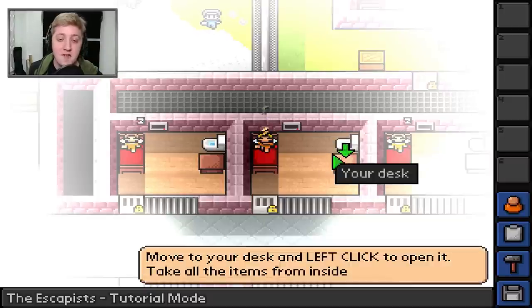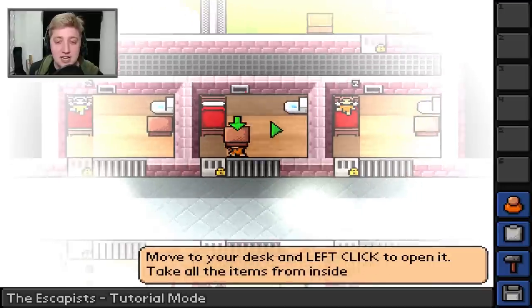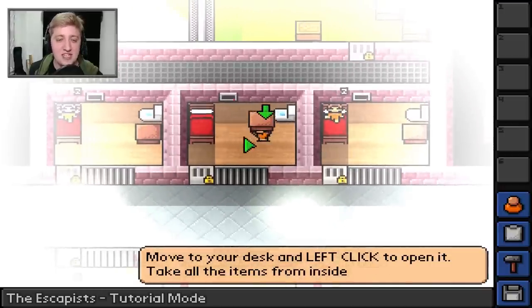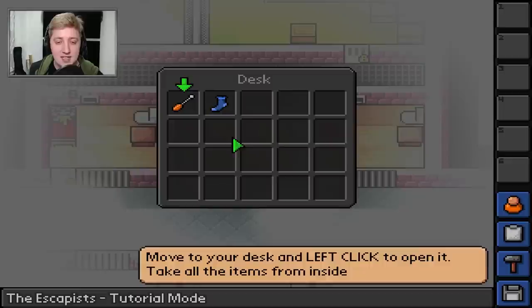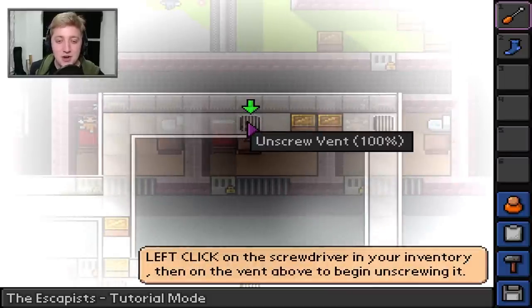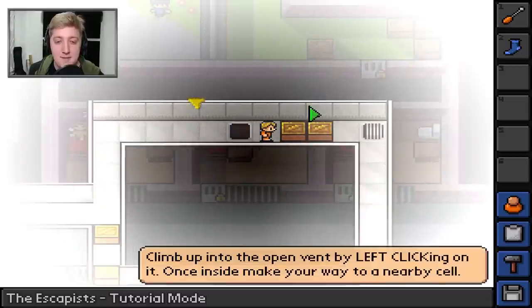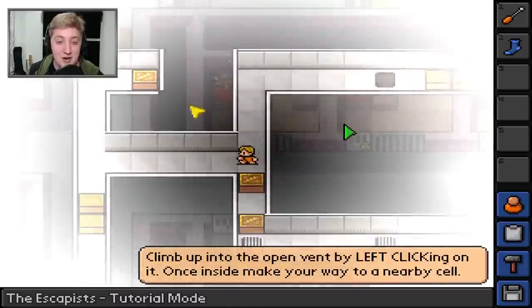You wake up in the morning feeling like P Diddy. You've got a desk you can pick up with right click, and it's WASD to move about. You're going to slam the desk down and inside of it we've got a screwdriver, which is handy, and we've also got a sock. I'm going to jump up on the desk and use the screwdriver on the vent to unscrew it, and we can now climb up into the air vents - very cool.